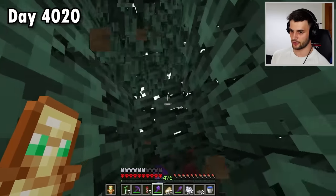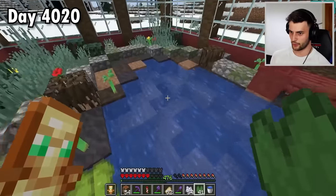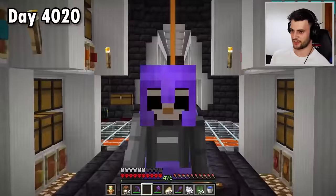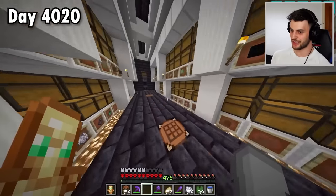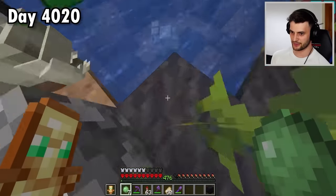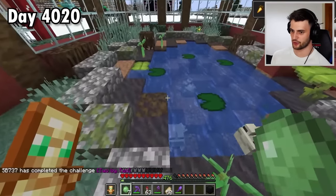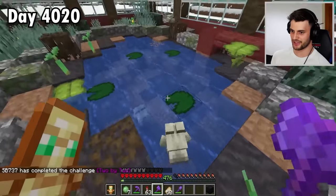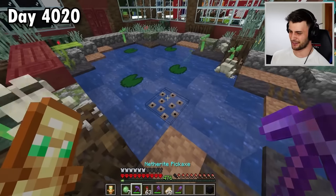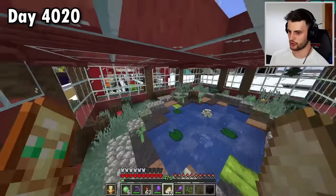Now I want more frogs. They're not called baby frogs — they're called tadpoles. It's quite simple: you just feed frogs slime balls. We got a two-by-two — frogs were the last thing on the menu. Now we wait for them to lay some frog spawn. Here it is — I think I can pick this up? No, actually it's impossible to pick up frog spawn. So now I've got to wait another five minutes.